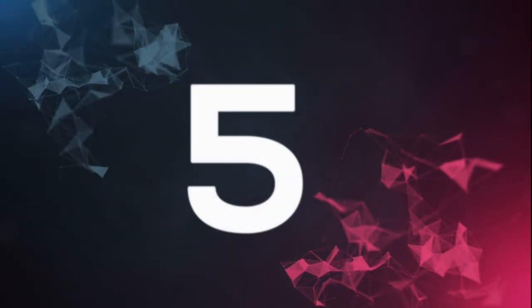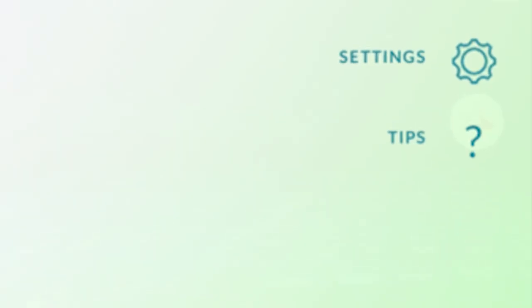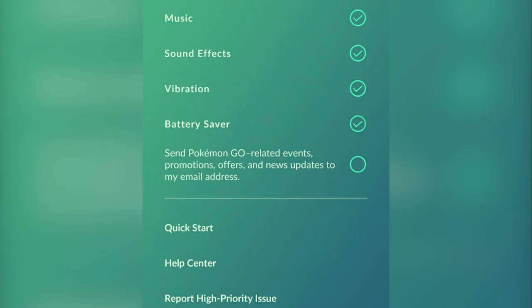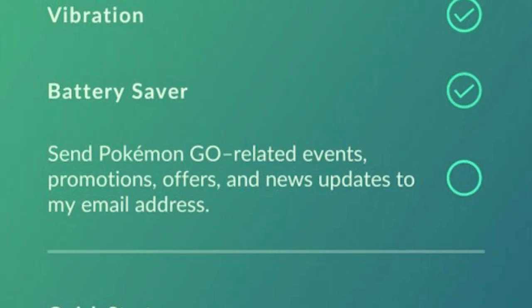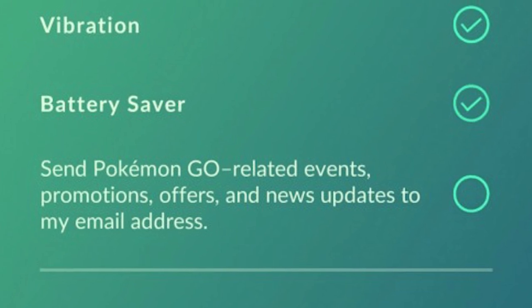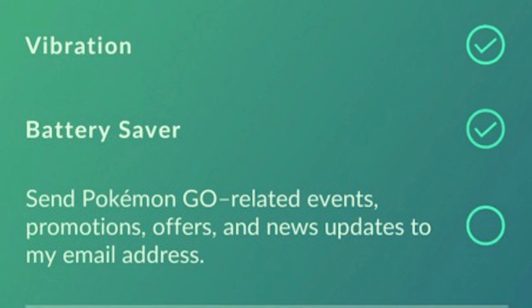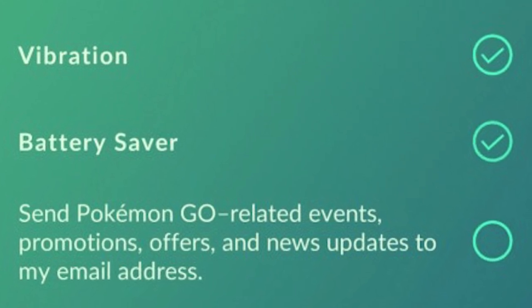Number 5: data and battery usage. As cool as Pokemon Go is, it really takes a toll on your battery. Fortunately, the game has an in-game battery save option that can be turned on and off. If battery is a concern, you're definitely going to want to know about it, because it manages to keep on all the important features like GPS and notifications when Pokemon are nearby, while making it so that the app drains a lot less battery while it's on.